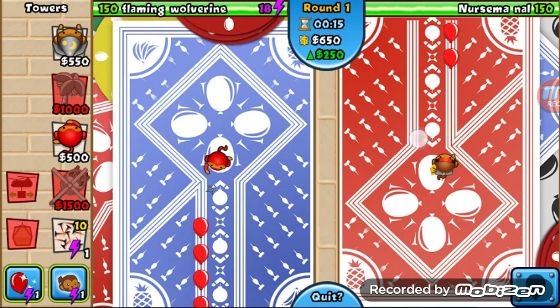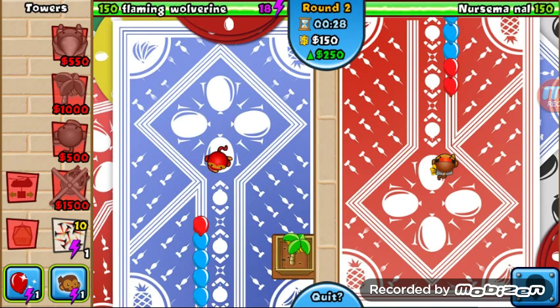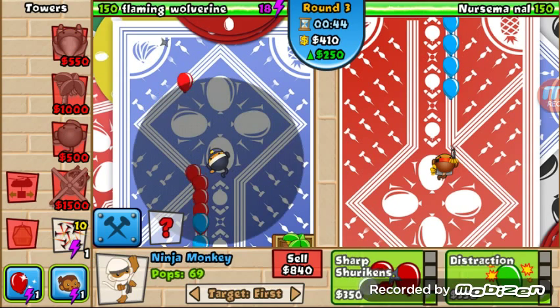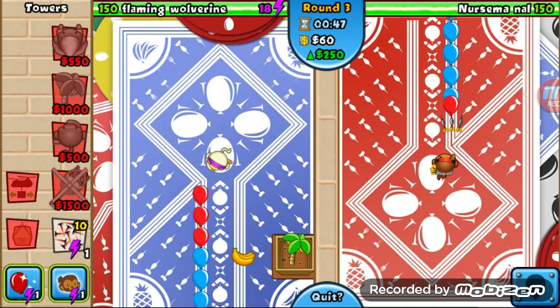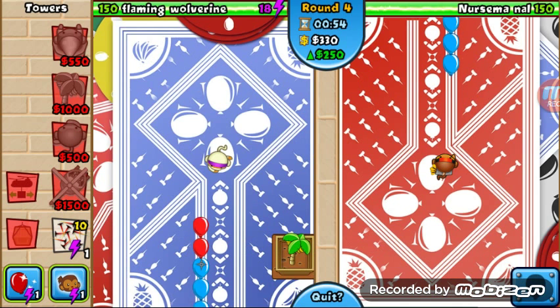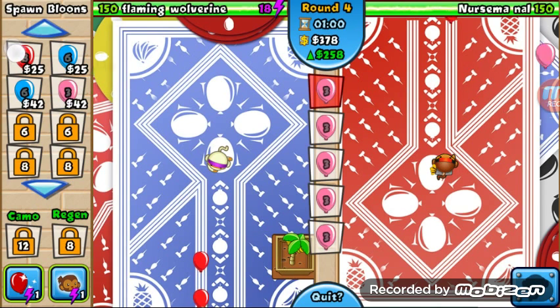The bad thing he's doing is he's upgrading them already, and I'm saving up for a banana farm right now so I can upgrade them. Around now I'm going to buy a banana farm and place it right there. See, he rushed his upgrades, which was a bad idea — because if he doesn't have enough money like me, I can start rushing his balloons right now if I really wanted to. And see, he had to build another one to actually get those out. I just need one.